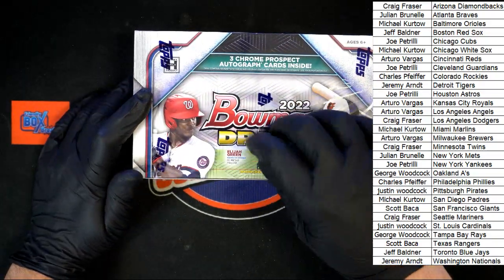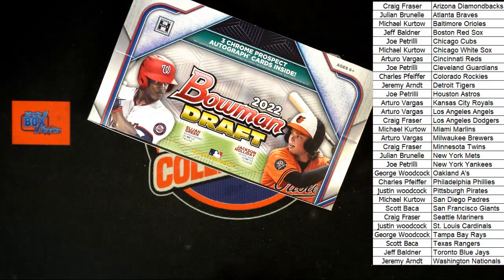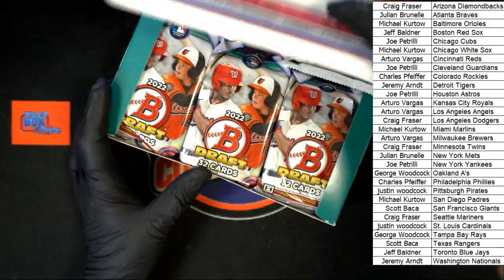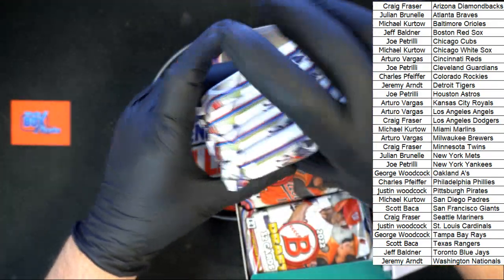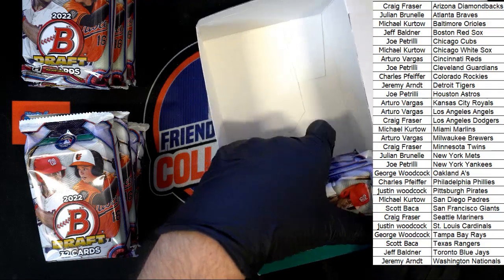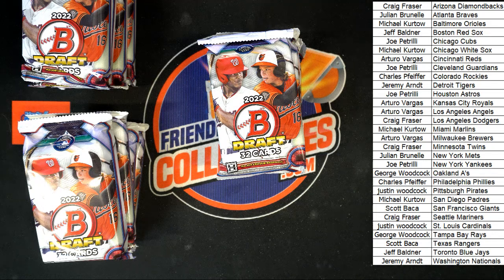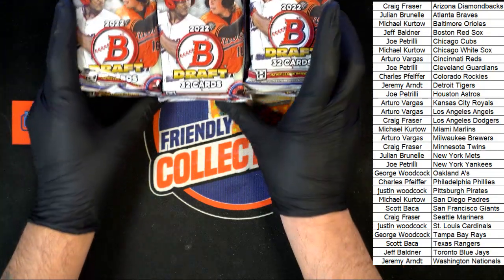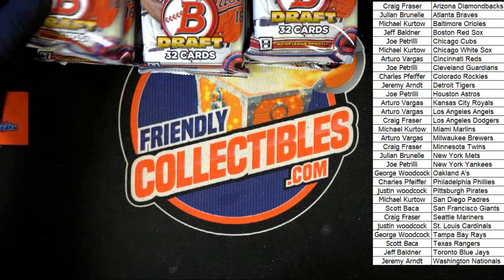Again, looking for three autos per box. We've got 12 packs in a box, 32 cards per pack. We'll take one stack of four out at a time — there's one, there's two, let's take three out of here. Get this box out of here, it's empty. Move these to the back, get a little zoom on this — good luck everybody, here we go, pack number one.